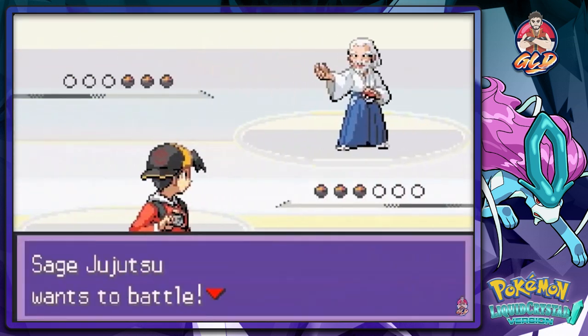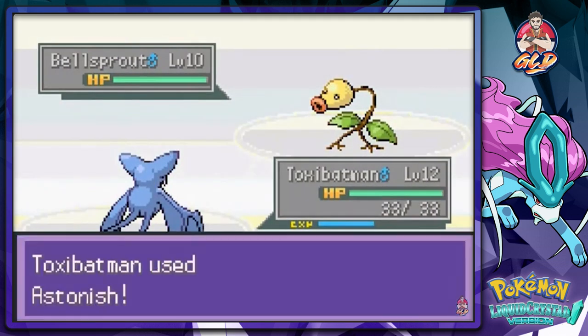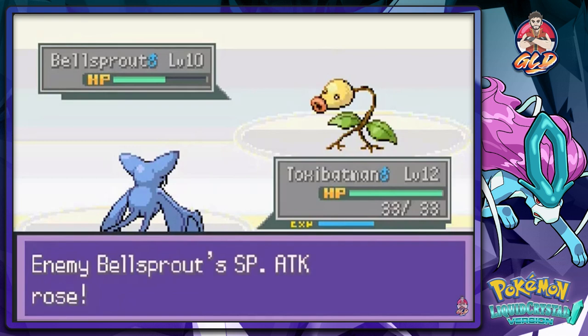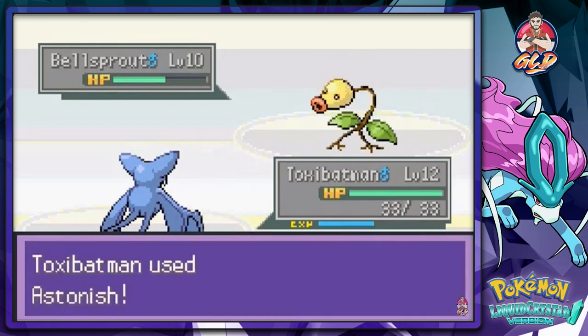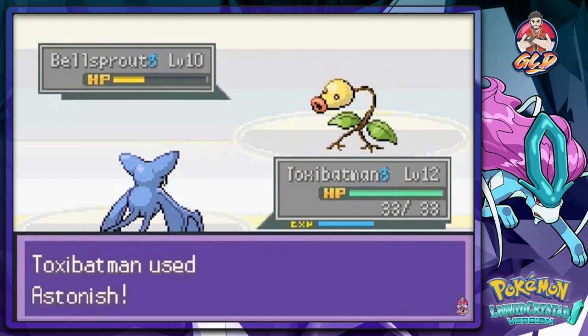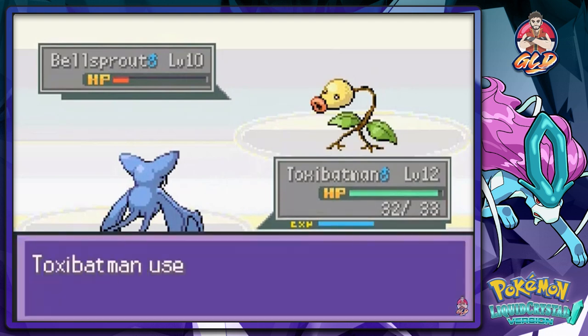This guy says they stand guard in this tower and express gratitude to honor all Pokemon. Here we go — a Jujutsu wants a battle, that's a new name. Toxa Batman, you've been brought into this weird world to help us win this. Critical hit! This game is challenging me from all aspects of my Pokemon knowledge. Another Astonish nearly beats this guy.